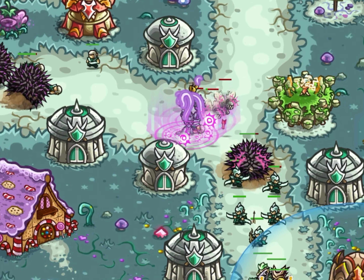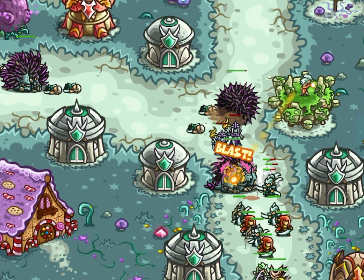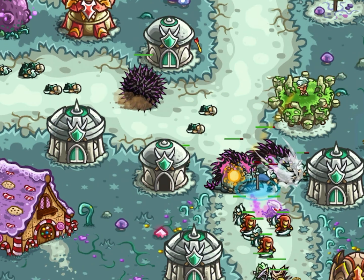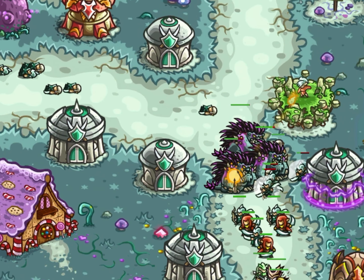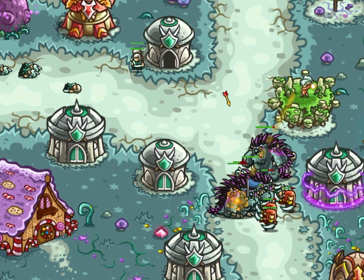You can see now the amount of damage a group of three bandersnatches can do — they are destroying all the soldiers within seconds and quickly moving to other soldiers. By doing this, they are creating a clear path for their fellow enemies.